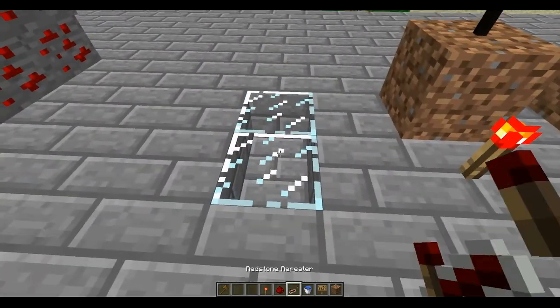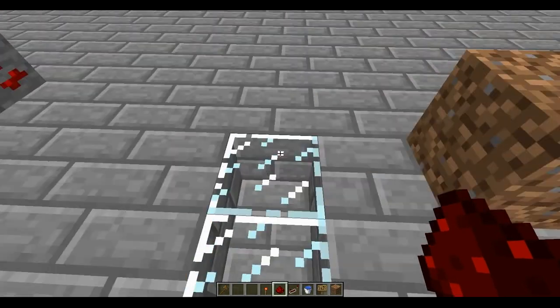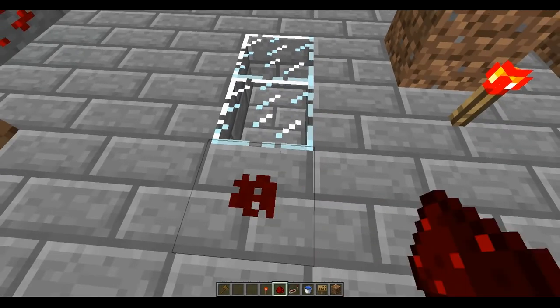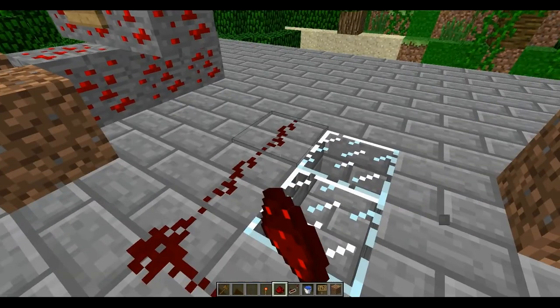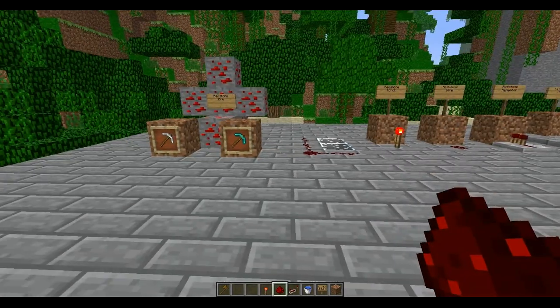Now, if you try to put Redstone on glass it will not work. I don't know why it won't work, but it just won't. See, I can put it everywhere else, but it will not work on glass.